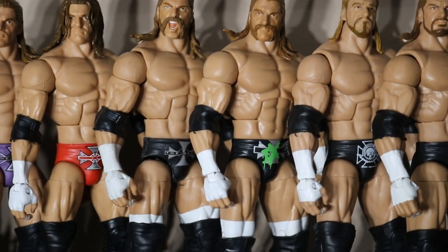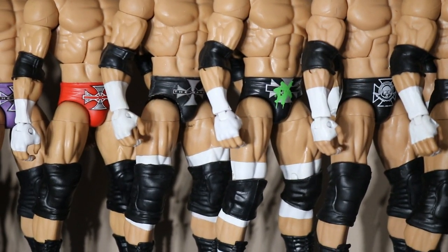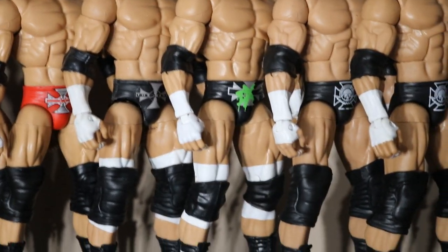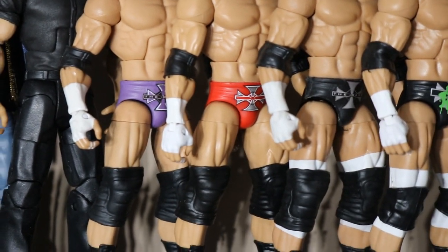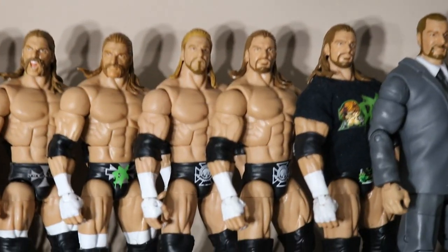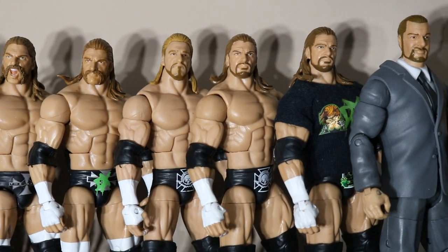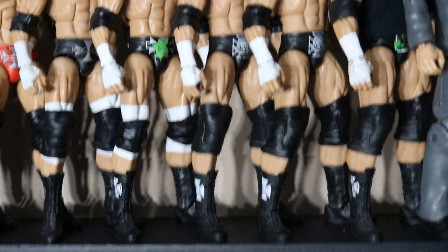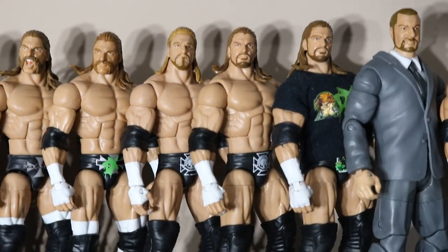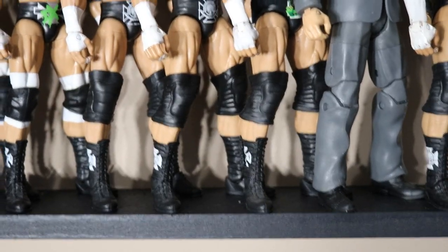Right here we have the return of DX Triple H from 2006 — you can see the DX spray painted over his silver cross, and the DX on the trunks. These two figures have the same decal; they didn't add 'The Game' to the trunks — they need to add that in the future. The DX figure is a Walgreens exclusive. These two Elites are the Elite 2 Triple H, representing his 2008-2009 run as the longest-reigning WWE Champion at that time. This original head scan looks absolutely terrible, so I definitely had to head swap one of them.